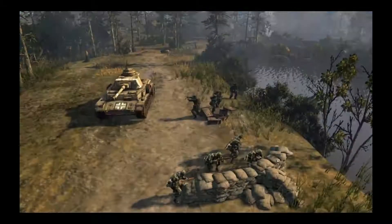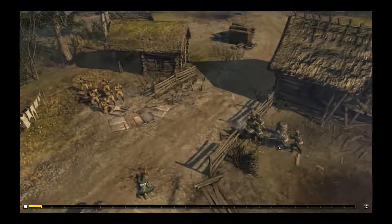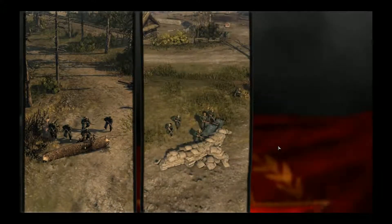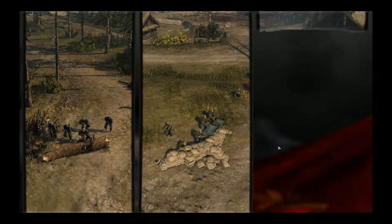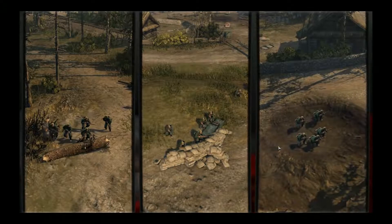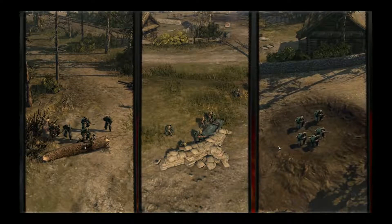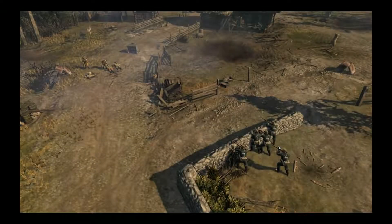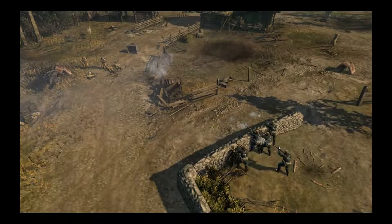For your infantry, cover can often mean the difference between victory or death. Almost every object you encounter on the battlefield will provide some level of protection for your troops. There are many types of cover on the battlefield. Most cover your infantry will encounter early in the game is directional cover. You must keep cover between yourself and your enemy.